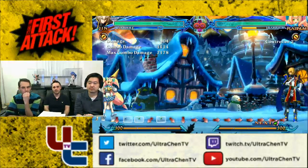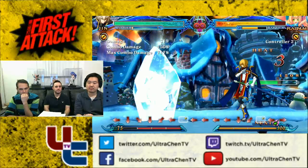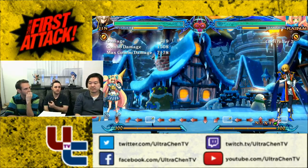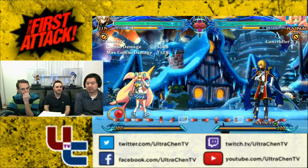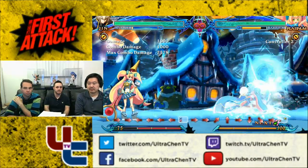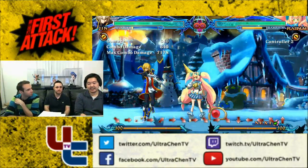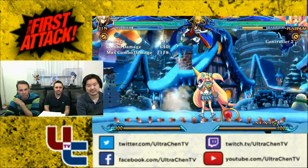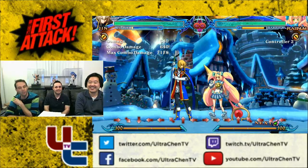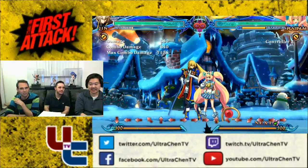Jin, for example, can use 25 meter to do a DP or icicles — he's the only character that really uses his 25-meter chunks for things other than crush trigger. Crush trigger is the only thing that really uses 25 meter for most characters. Jin can also do EX moves, like an EX ice car, with his special system. It used to be that only his meter was divided into quarters, but now everyone has crush trigger so it's all divided into quarters.